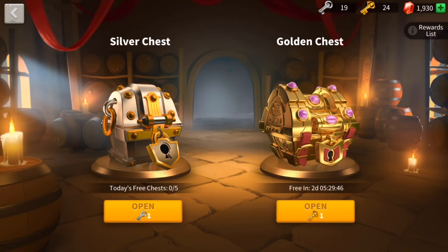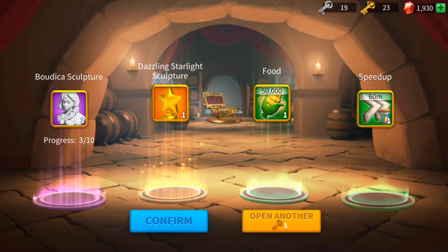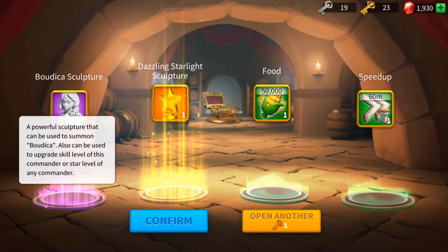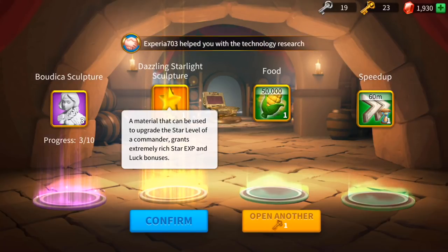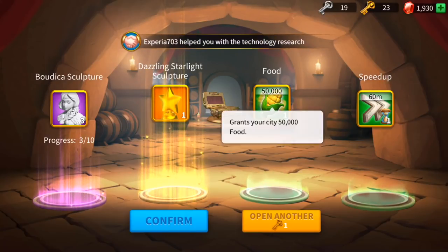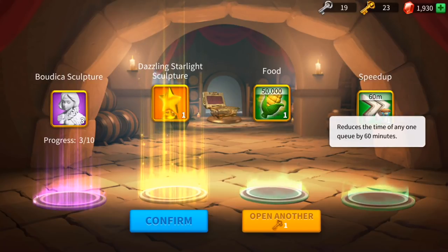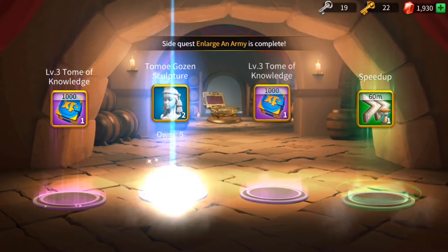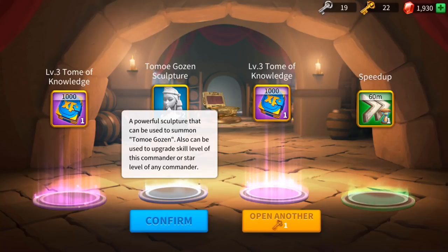Silver chests and golden chests — here we go! We got 24 keys! What are we getting? Boudicca Sculpture — okay, epic, I'll take that. Dazzling Starlight Sculpture — that's a lot of XP I can get to start upgrading my legendary ones. We got food, 50,000 — I'll take that. Speed up in any queue — always a plus. Level three knowledge, a thousand XP. And Tomoe Gozen — we're gonna talk about her later.